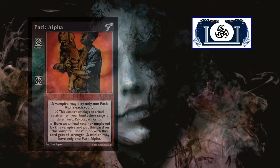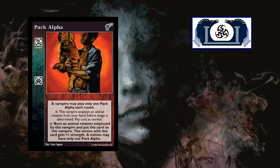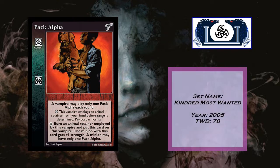Our next card is Pack Alpha. It's a combat card. Came out in Kindred Most Wanted in 2005. There are currently 78 decks in the tournament winning database. It states: a vampire must play only one Pack Alpha each round. At the inferior, employ an animal retainer from your hand before range is determined — pay cost as normal.